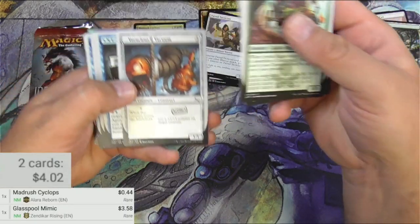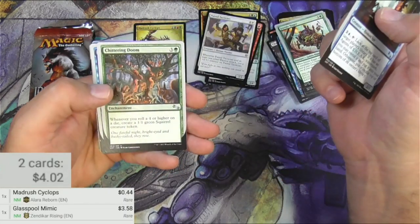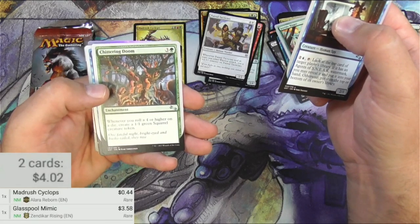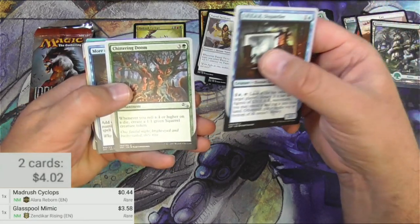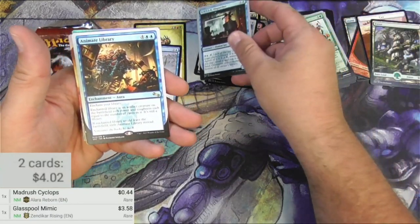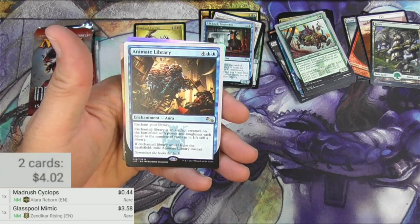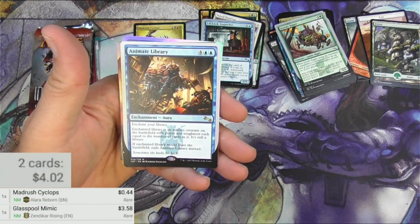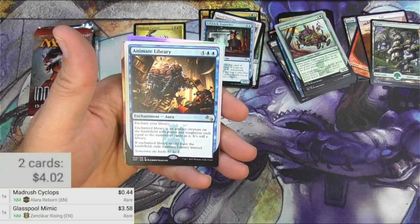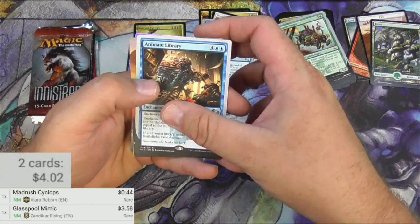Voracious Vacuum, Sneak Dispatcher, Chittering Doom — even this would be kind of useful if it was playable in Commander, you could make some squirrel tokens. Animate Library — enchant your library, it's an artifact creature on the battlefield with power and toughness each equal to the number of cards in it. It's still a library. If you enchant a library, it would leave the battlefield — exile Animate Library instead. Sometimes the book hits back. That's funny. And we get a full art land — a Plains.